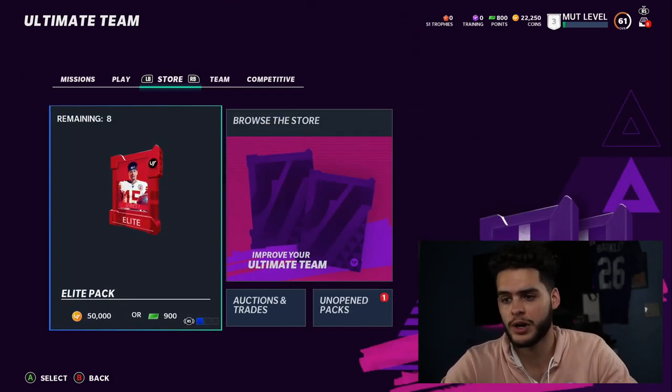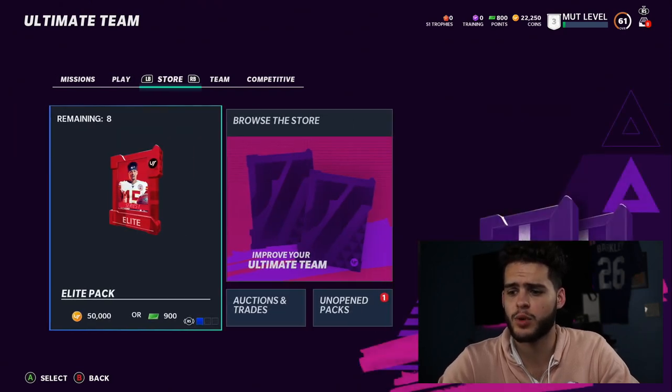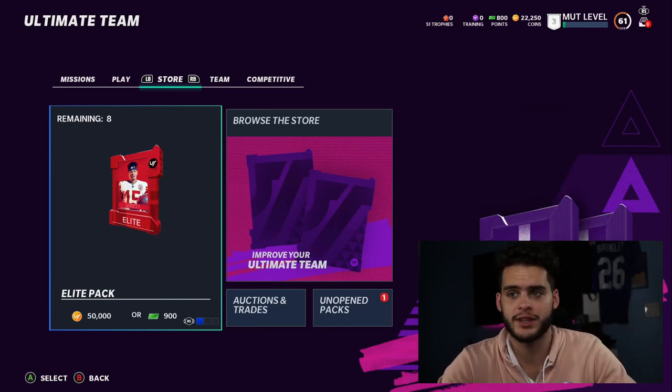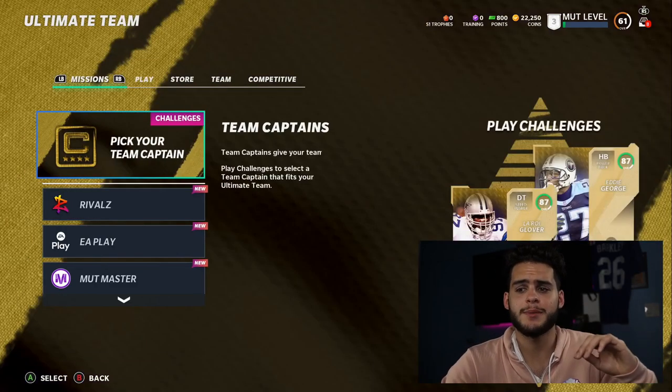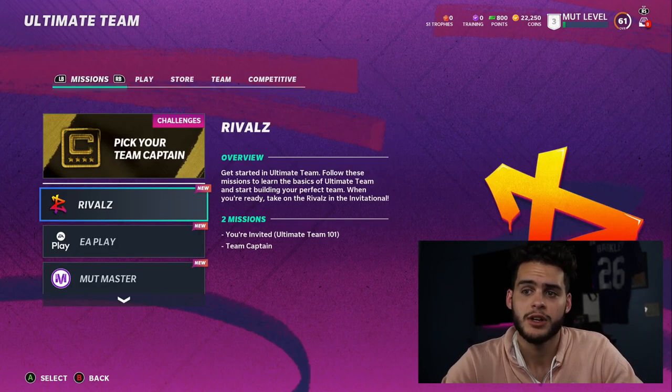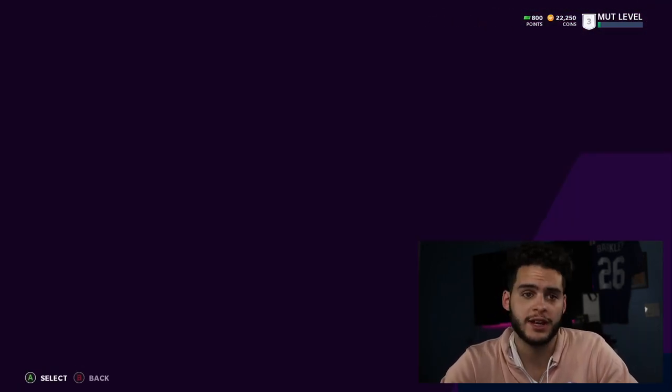Everyone's wondering what to do on day one of the game. First thing when you hop on, it's going to make you play the rival solos — get those done, that's how you unlock your Team Captain. Once you unlock your Team Captain, go right over here to pick your captain.